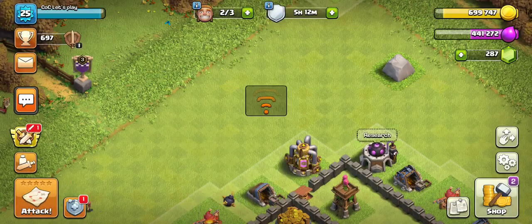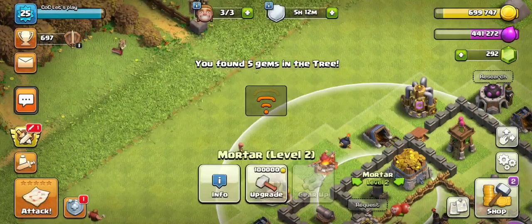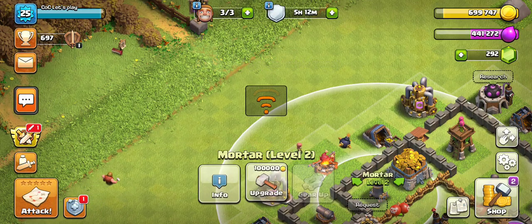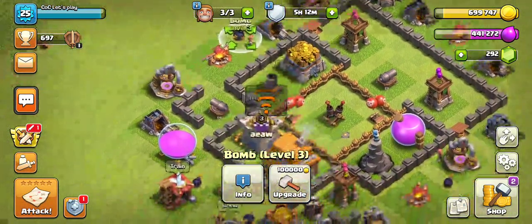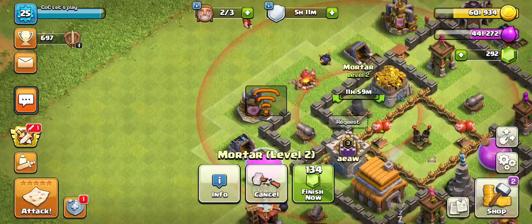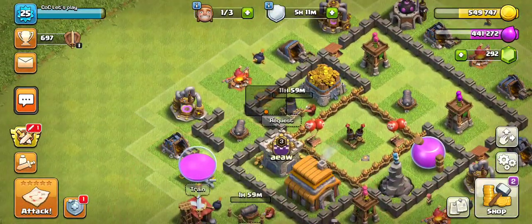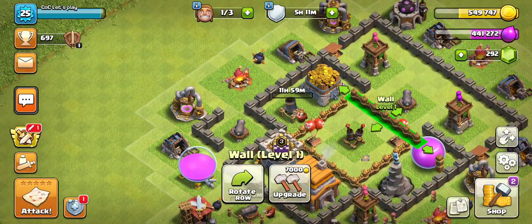Our laboratory is fully locked out. You can actually get a mortar to level four. I think we should get this cannon upgraded. We have one builder which I'm going to use for the walls.